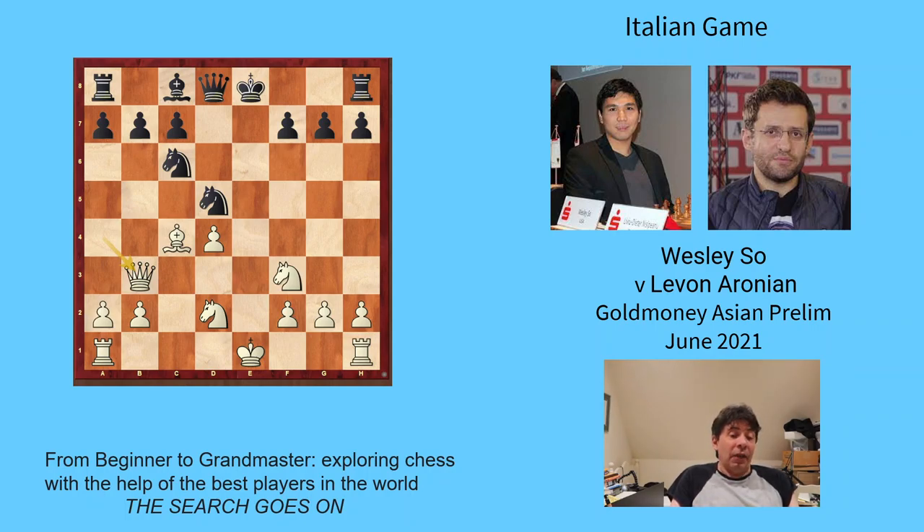Maybe black is in the final round of a tournament and just needs a win. Black players need to know ways to create games that are interesting and create chances for a win. We'll look at lots of these as we go through future games. This game took place between Wesley So and Levon Aronian in the Gold Money Asian Prelim. The same game has been played by many top players — they both knew what they were doing. It's completely correct, but also pretty boring — it fizzled out very quickly. But this is something we'll build on in future videos.